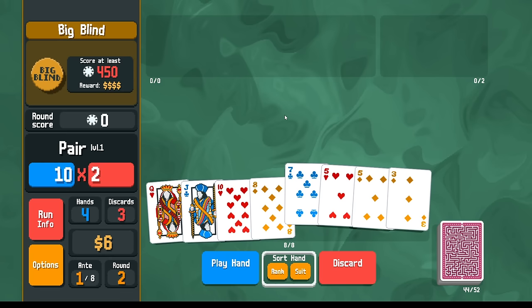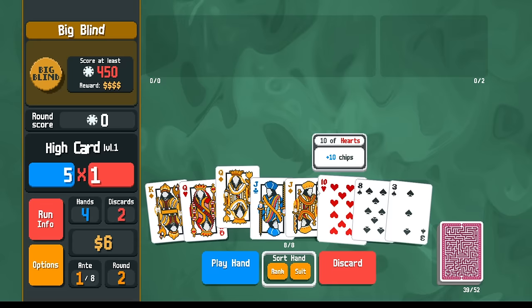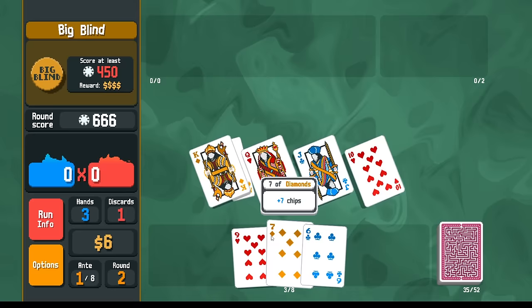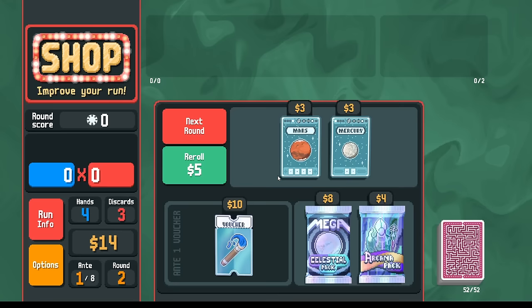How do we get a straight here? We have a 10, jack, queen. We could discard looking for a nine. You actually have a better chance of getting a straight if you throw away this eight here. Obviously you don't get the straight right away, but you have a better chance in the future. Now I can get either an ace or a nine — two possible draws, seven cards I could get. They did the math and determined this is the optimal way to draw straights.